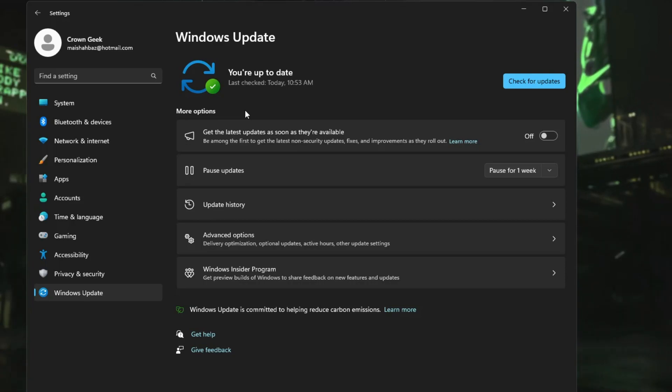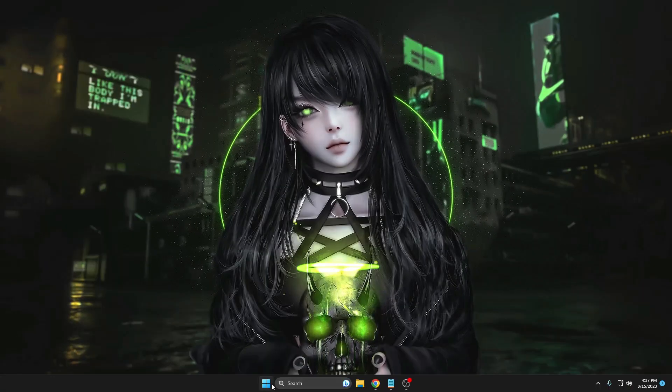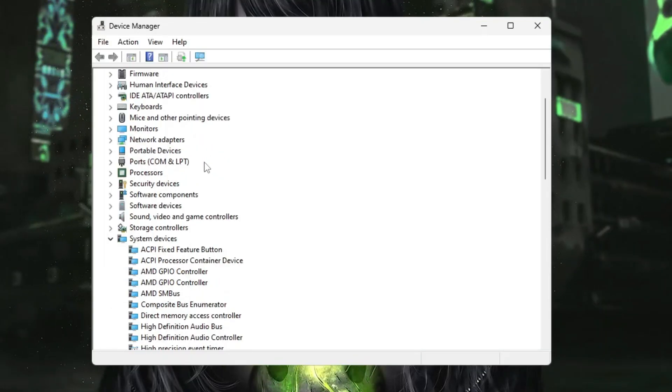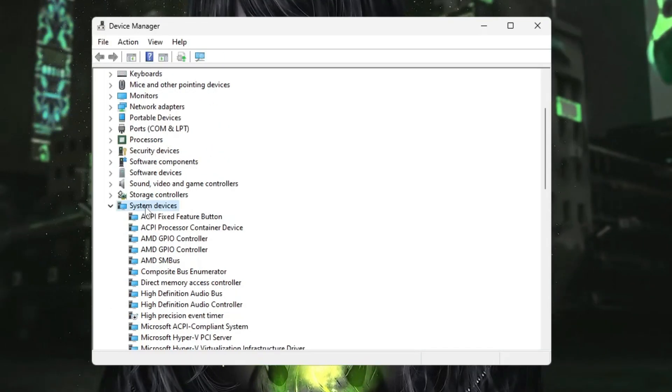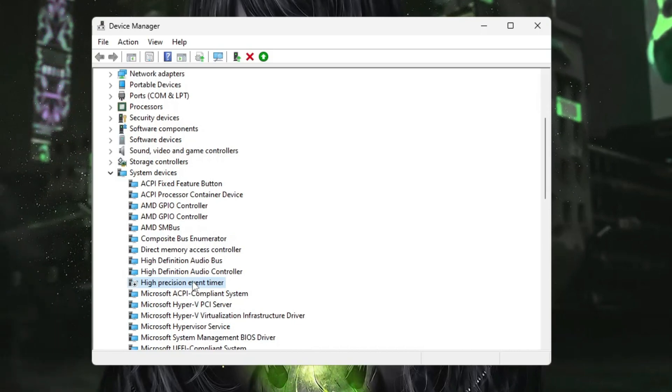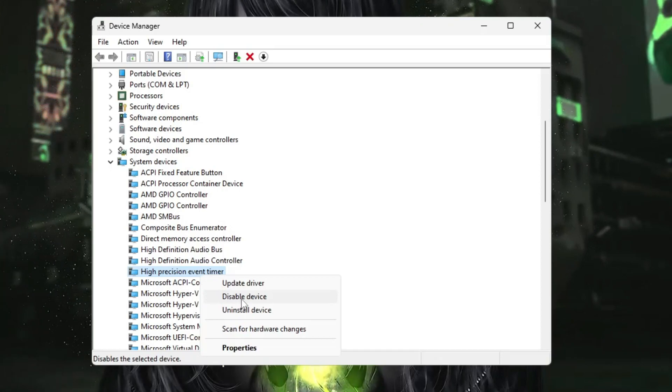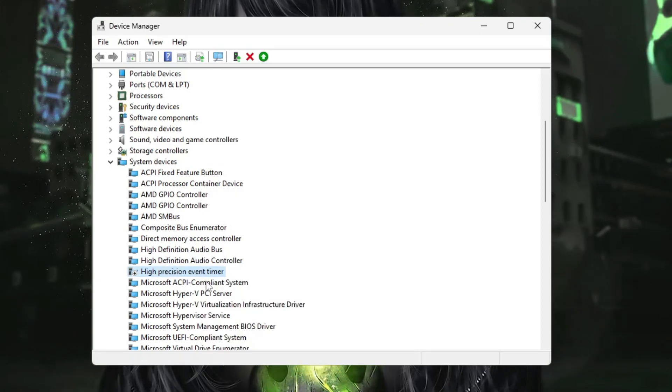Once the update is done, right-click on the Windows icon and click on Device Manager. Scroll down to System Devices and find High Precision Event Timer. Right-click on it and choose Disable Device. Disabling the High Precision Event Timer most of the time helps you get maximum FPS and better performance. If it doesn't make any difference, you can enable it back.